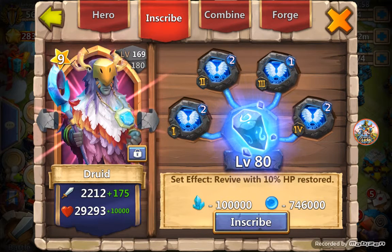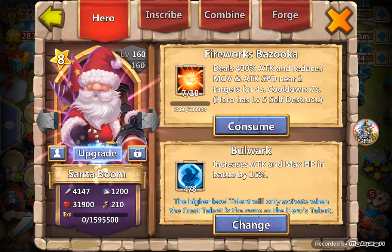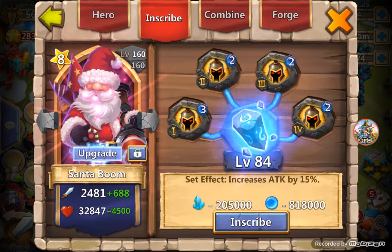Druid's level one Revive — need to get that up. He's level 80 inscription. I have a six out of ten Energetic on him, four out of eight Life Drain — that's really good on him, heals very fast. Then I have Santa Boom with Fireworks Bazooka, seven out of ten Bulwark, four out of eight, level two War God crest, level 84 inscription.